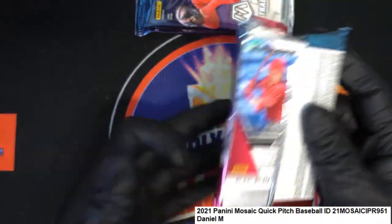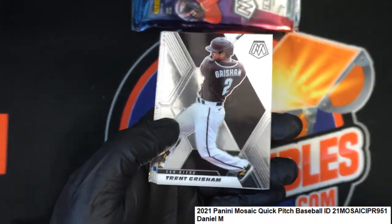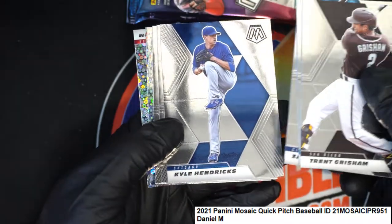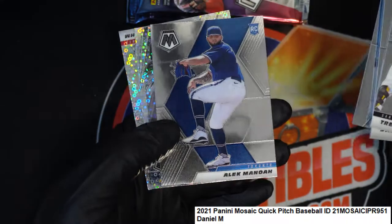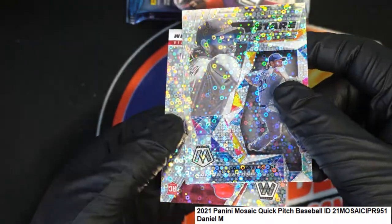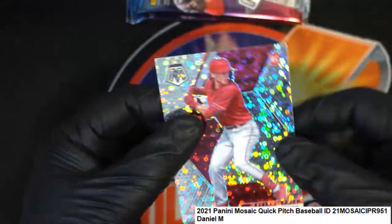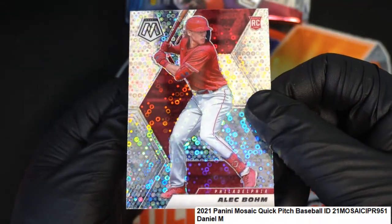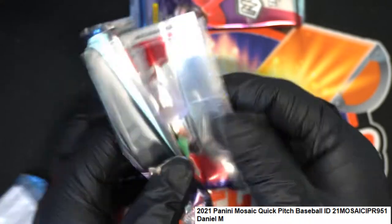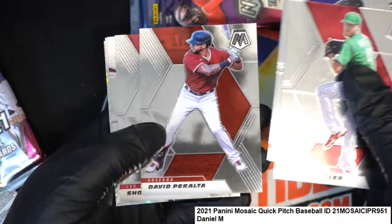Quick Pitch is here — the instant pack rips. So some nice rookie cards, and here comes some prisms. The Kershaw and a rookie prism, very nice. Those aren't numbered — those are the prisms but they're not numbered. Hopefully we can hit something low numbered, but those are really nice.